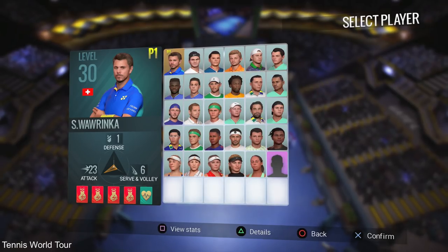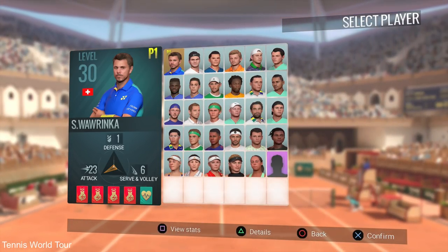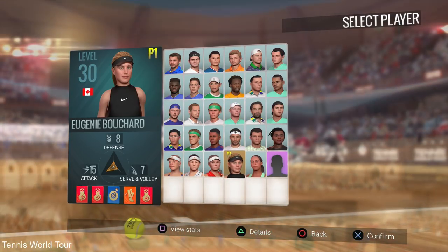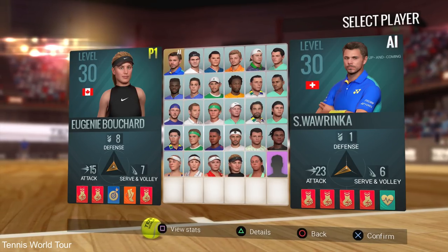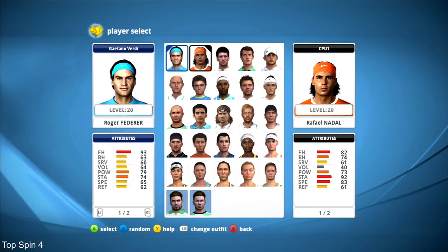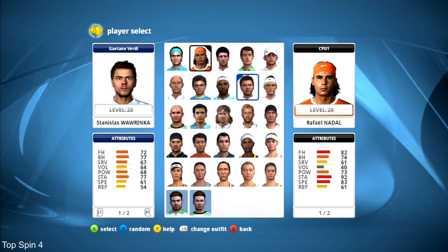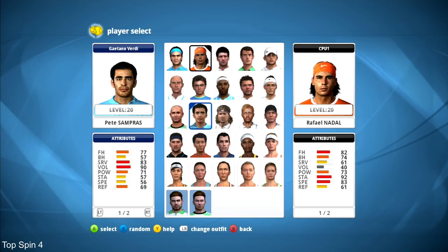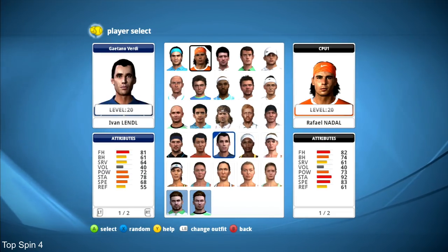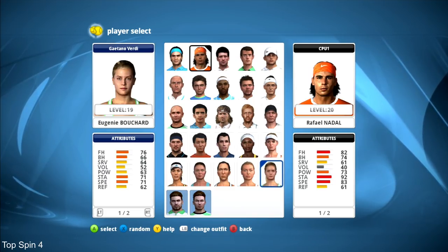Tennis World Tour has 29 players in the standard edition — 24 men and 5 women. The deluxe version adds Andre Agassi and John McEnroe. They don't offer the full big four, but include players like Federer, Wawrinka, Dimitrov, and upcoming stars like Zverev and Dominic Thiem. Top Spin has 25 players including the big four — Federer, Nadal, Djokovic, and Murray — plus 2011-era players like Andy Roddick, seven women including Serena Williams and Caroline Wozniacki, and legends like Björn Borg, Boris Becker, Pete Sampras, and Andre Agassi.